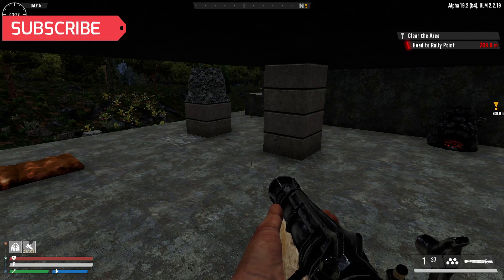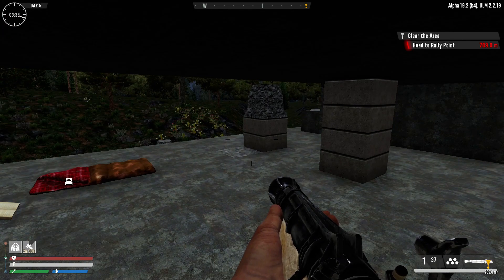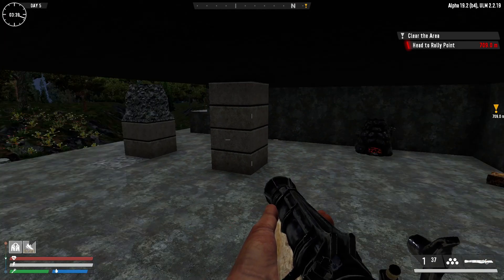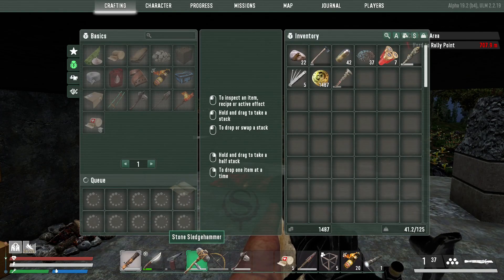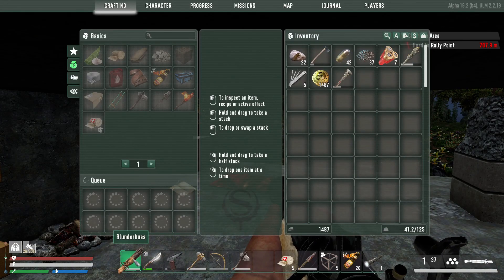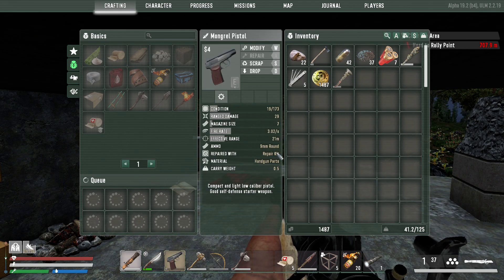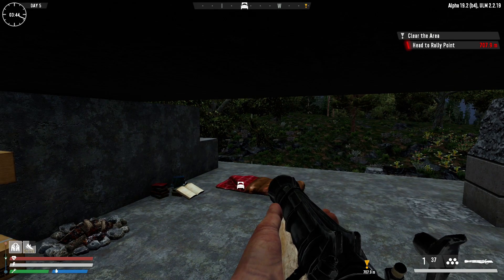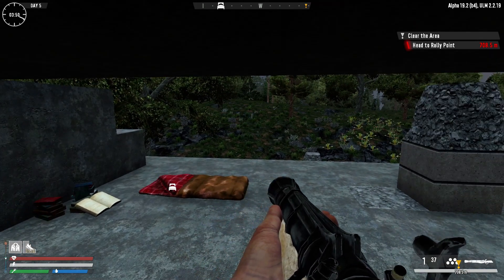Welcome back to another episode of 7 Days to Die modded - we are playing Undead Legacy. Continuing from where I left off on Day 5, almost 4 AM. I have just repaired all of my tools and my blunderbuss. I can repair my pistol but I will wait - it needs a repair kit and I have a couple that I found.